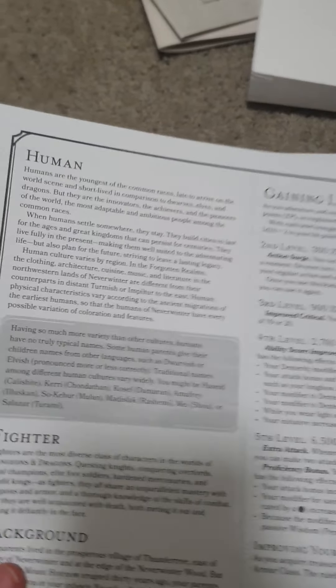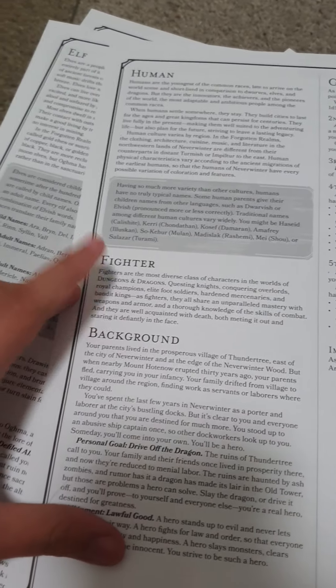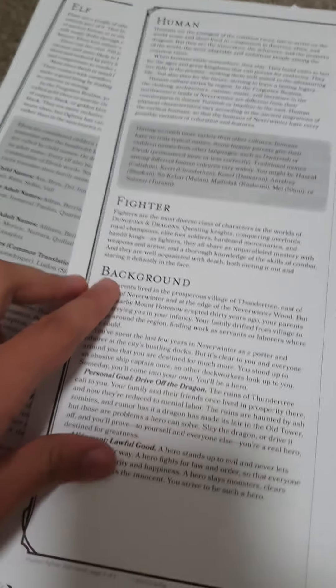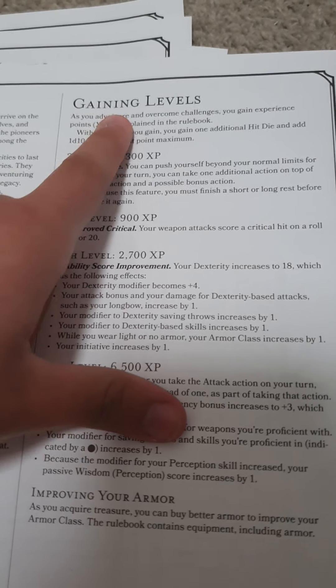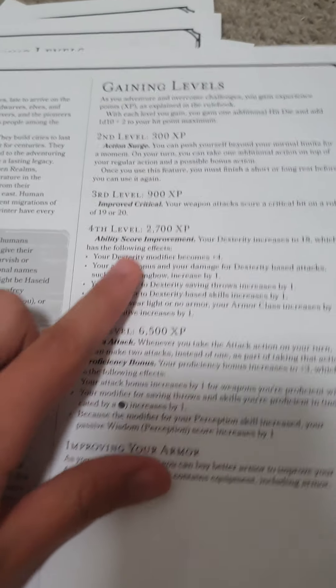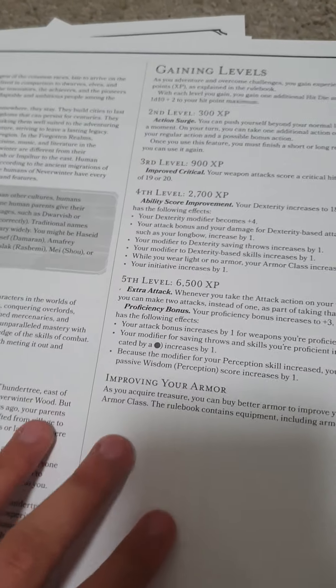Okay, we've got these character sheets now. So on the back of each character sheet, it'll have an explanation of the race — a little box about what they do in their role. For the fighter, this is their background section. This is basically all story and how to do stuff as the character at different game levels — what you do on your second level, third level, fourth level, fifth level. And then you've got your improving armor.